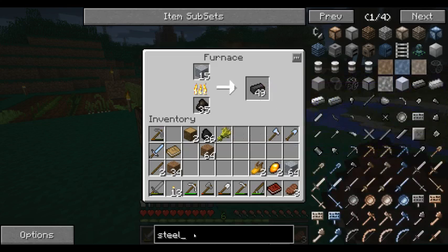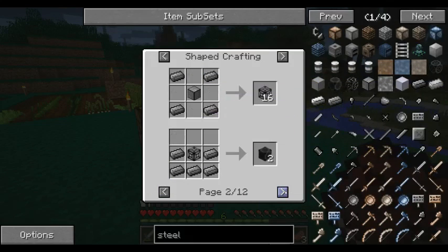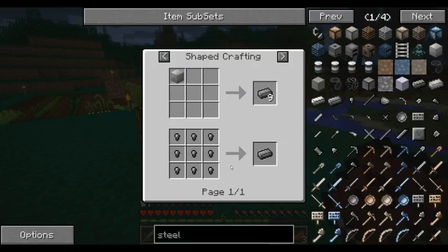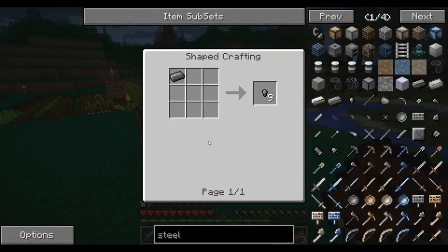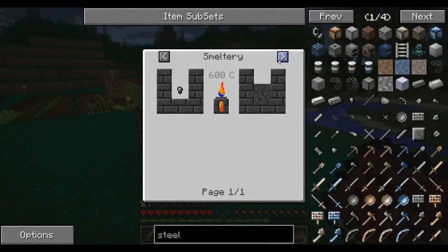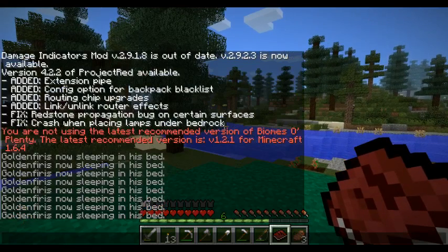That's reinforced iron. Steel nuggets — how do you make a steel nugget? Let me look at the recipe. How do I make a steel nugget?